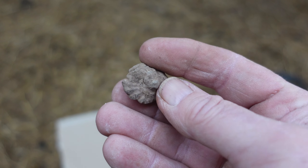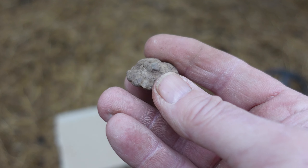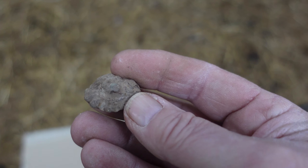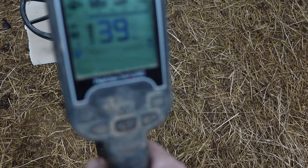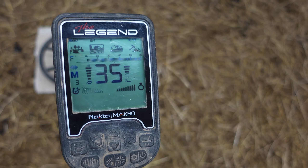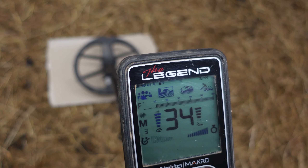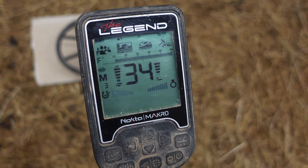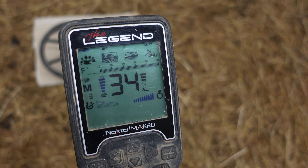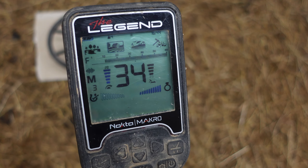Next up is a lead pewter or lead tobacco lid tin — I love finding these, great social history. Same conditions. Coming in at 32, 34, seems to settle around 34 to 35. Full bars to the right, non-furrow.